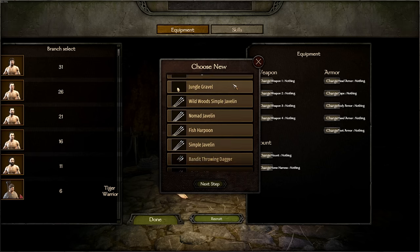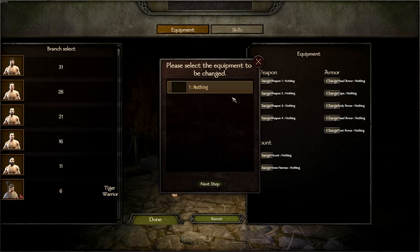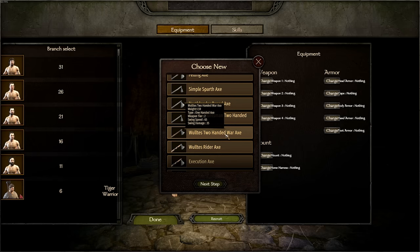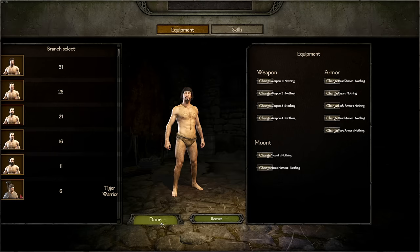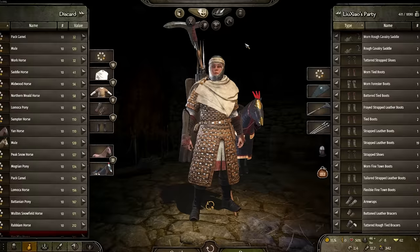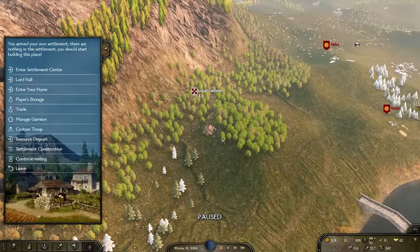The custom troop system is easy to use. I mentioned to the modder that it'd be nice if the main inventory screen could pop up to select equipment directly, or if the current screen were expanded to avoid cycling through everything — essentially outfit a soldier, save it, done. That would make life a lot easier.